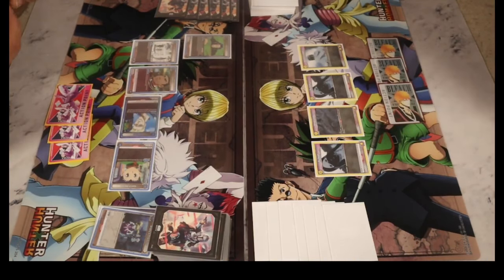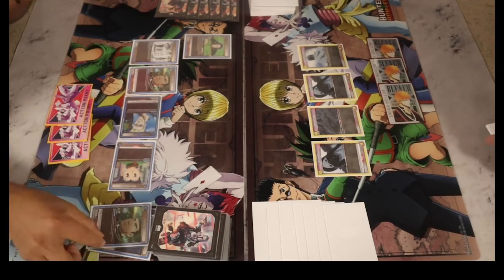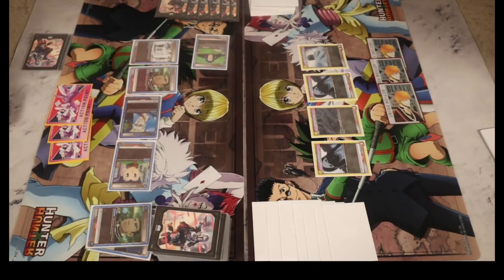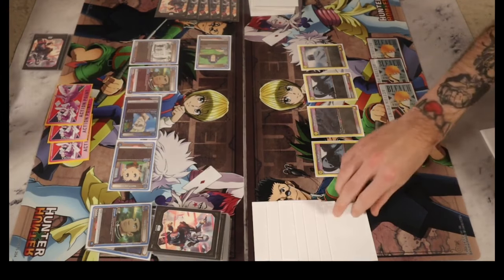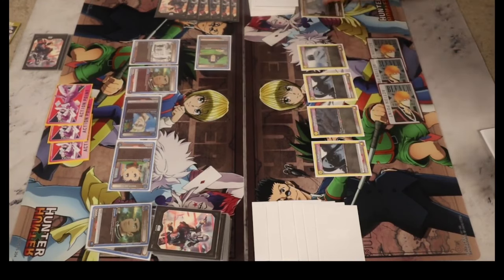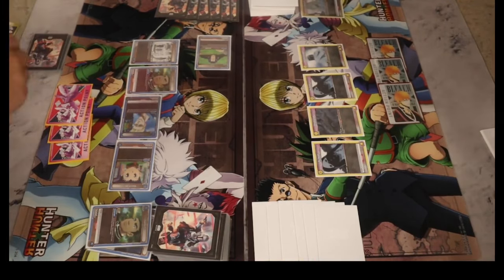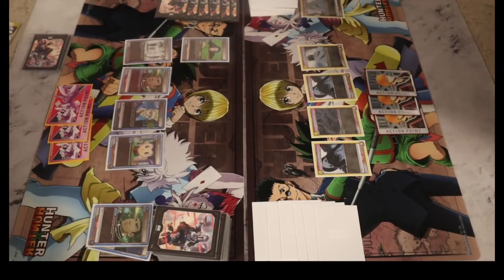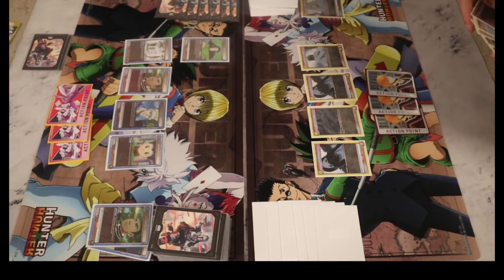Blue Gone is actually kind of in a rough spot here. He didn't play down a Gun — I thought he would play down a four-cost Gone to start drawing, because it does activate in the front line. Maybe he doesn't want to pull it forward, but he could have played it at the back. Very interesting — maybe he just didn't pull anything. He hits an active trigger — nothing — and then we pass. Both decks are actually set up right now.